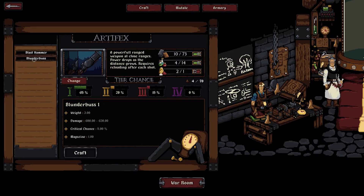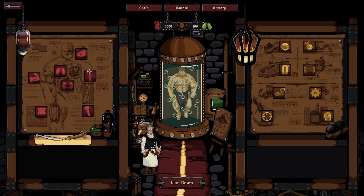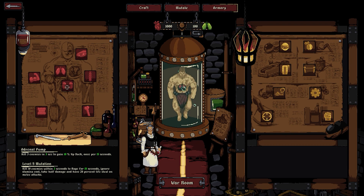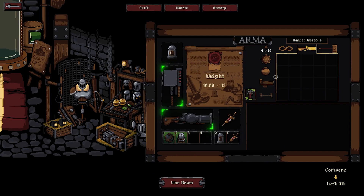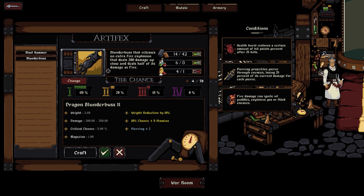We got our first upgrade! There's a hammer and a little boomstick — I kind of want that. Let's craft it. Going to mutations — we've got improved vision, lung capacity, muscle density, tough skin. I think tough skin is gonna help us. For training there's level five advanced training, throw two additional bombs, or clockwork training with turrets. Can't afford that yet — it's like a skill tree. Alright, let's accept level two.